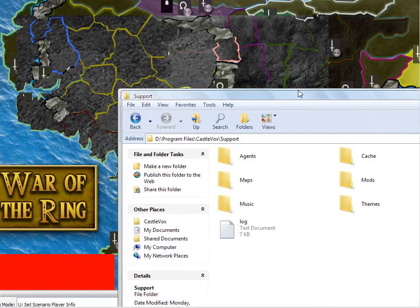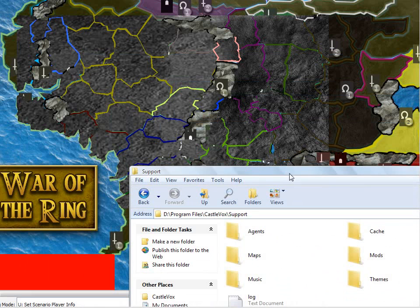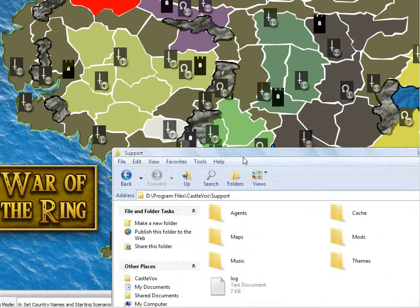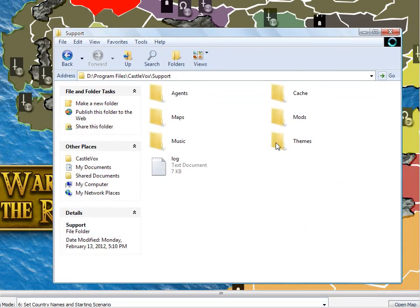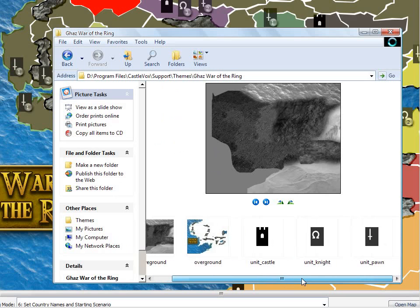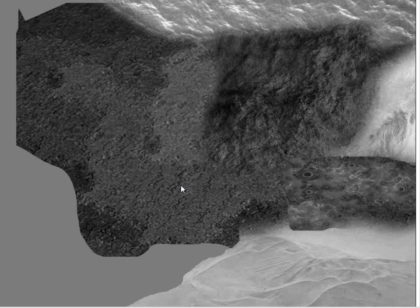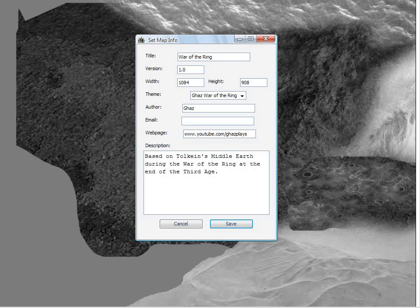But there are a few other things you need to add in yourself. In your themes folder here, this is where you make a folder. I named it with my name and then the map name. Inside I've got the various PNG files — and they have to be PNG files. So I've got the foreground, which is a grayscale texture, and this is what shows up behind the color.